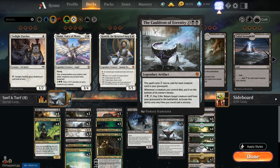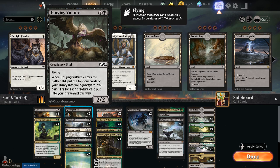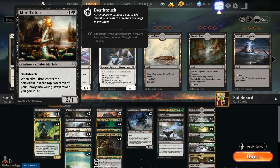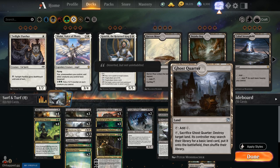We're doing a self-mill strategy in Golgari. We've got Mire Triton, Glow Spore Shaman, and Gorging Vulture as the primary early game pieces to mill over the top cards of our library. Mire Triton mills two cards and gains two life — great at stopping early aggro since it's also a deathtouch and lifegain source. Glow Spore Shaman also increases the odds of drawing lands; we're running 23 in this deck.